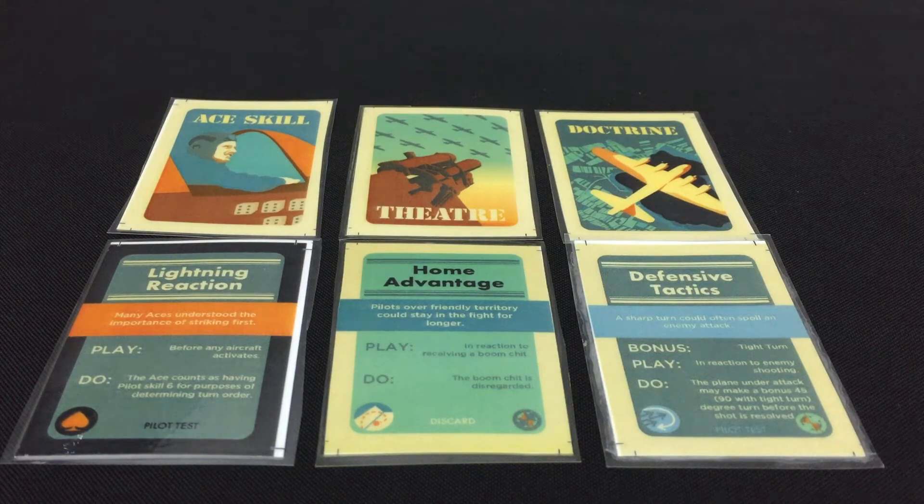The third card we're showing here, the Doctrine card, can vary a lot according to where you are and when you are during the war. I've used the Battle of Britain card as an example here for the RAF, which is Defensive Tactics — basically getting your nose onto the opposing plane as soon as possible. Other cards include things like aggressive tactics, high altitude performance, low altitude performance and so on. Doctrine is one of the most flexible kinds of cards and one that's ripe for experimentation in the future. So that's Ace Skills, Theatre Cards and Doctrine Cards in Blood Red Skies.